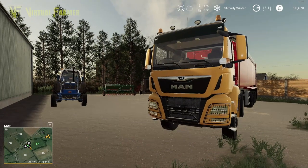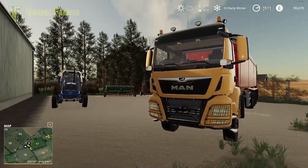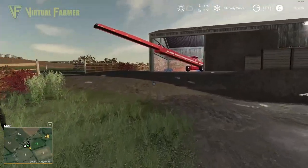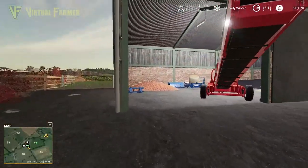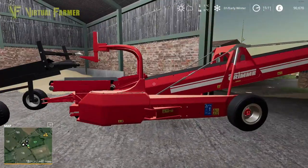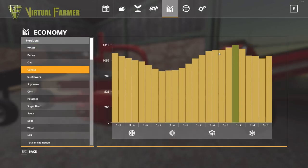Hello and welcome along, welcome back to Six Ashes. Today we are still on early winter, and that's because I've discovered with our pile of canola down here that it's actually time to sell it. If we have a look at the graph for our economy and look at the canola, we're at our peak of selling today at 1300.